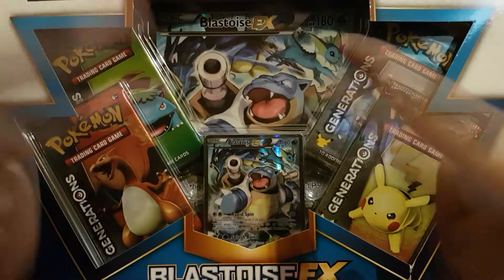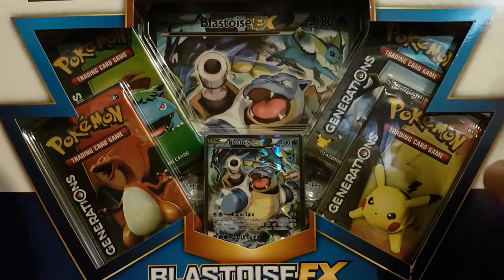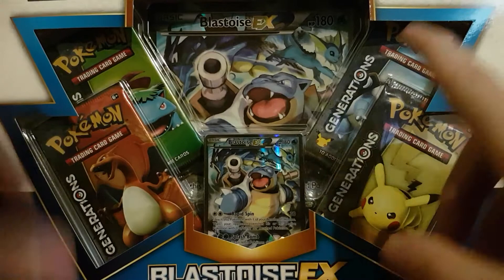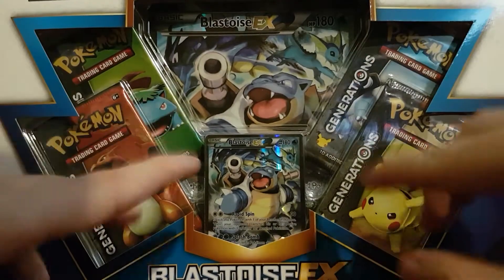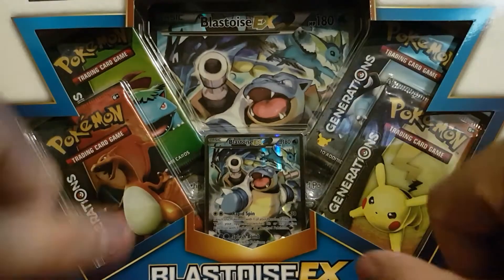This weekend there's a pre-release for Crimson Invasion, so I can be early there and we can look forward to that on Monday. Now, as always these are generations packs so there are no codes inside, and my stack of leftover code cards is getting rather slim, so I figure we'll just skip it for this video.